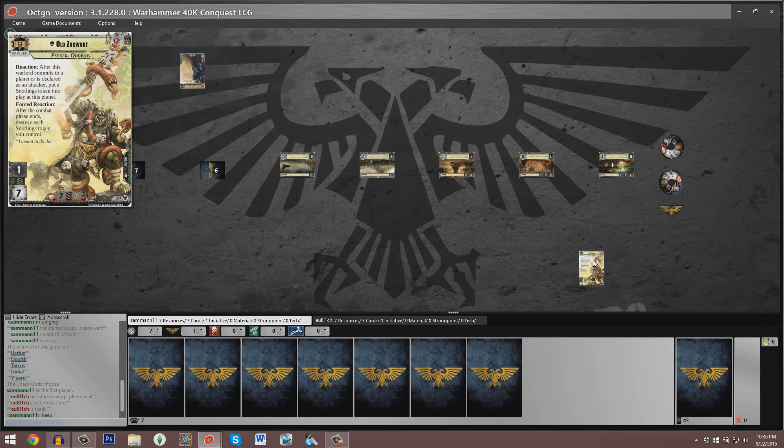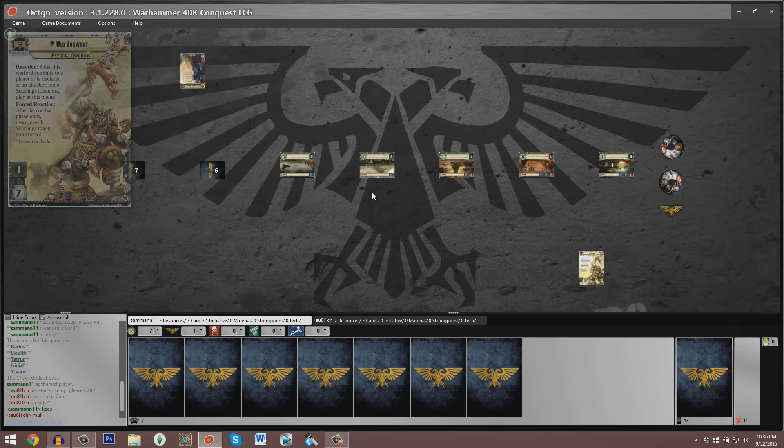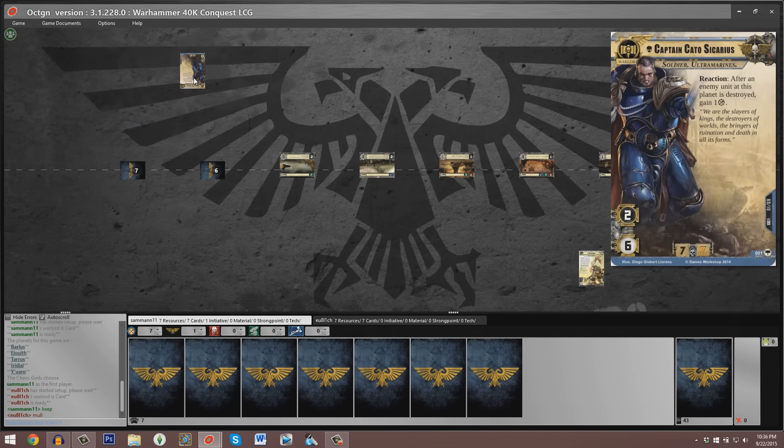In taking a look at Old Zogwart's ability: as soon as he commits to a planet or is declared as an attacker, he creates a Snotlings token, and at the end of the combat phase he ends up having to destroy each and every Snotlings token he controls. Captain Cato Sicarius, whenever he happens to destroy an enemy unit or an enemy unit is destroyed at his planet, ends up gaining one resource.